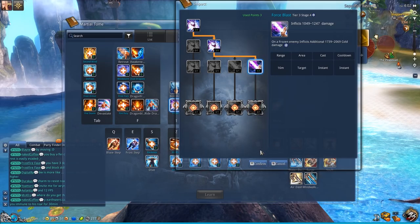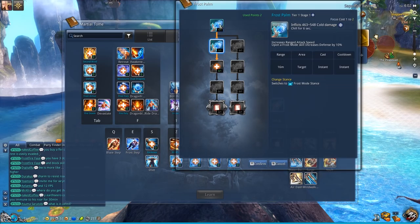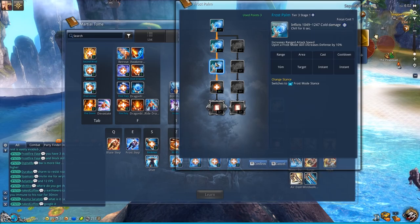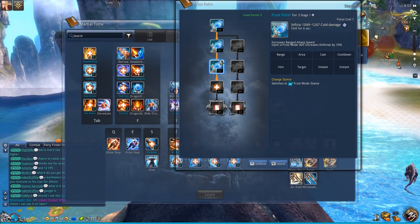Once you have Impact, you can essentially run this build. The next skill you want is Frost Palm. You really want all 3 points on it, because this 3rd point adds a lot of damage. What it does is lower the focus cost to 1 and essentially increase the damage of Frost Palm.